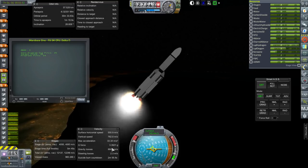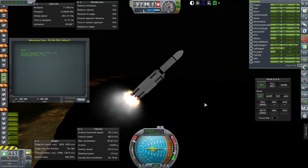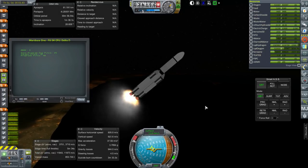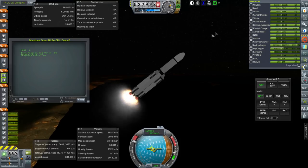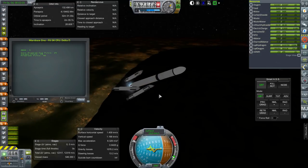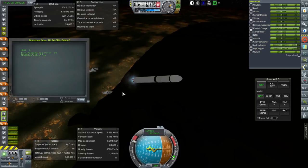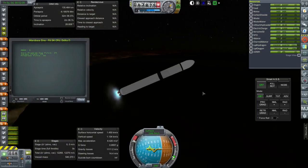The G-forces are pretty high and none of these engines actually throttle, so we might be overshooting quite a lot. Then again, we're going to lose the boosters soon. Hopefully they'll fall backwards instead of launching forwards — it depends on the timing. Perfect timing. They seem to have a weird roll, but that's fine.